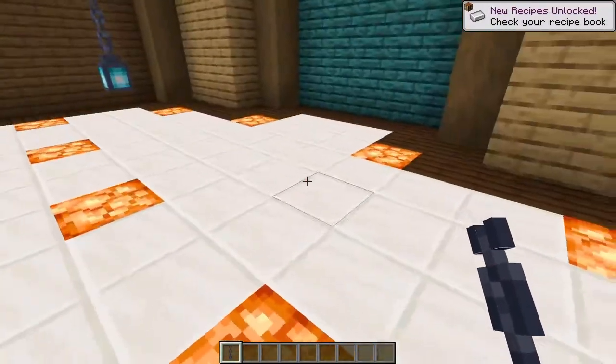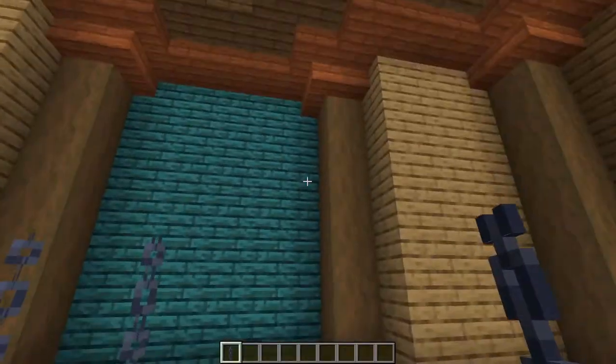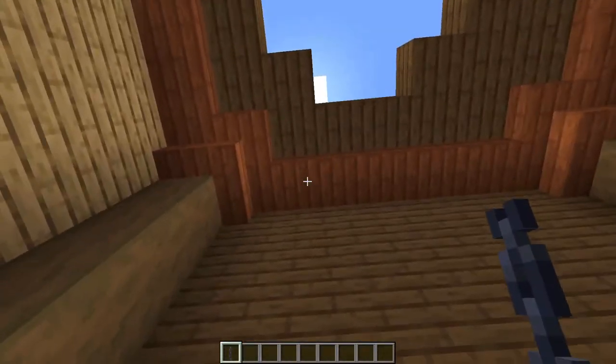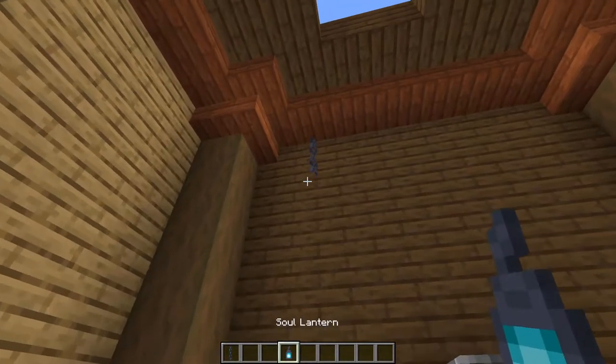And that's how you make chains in the new Nether update. You can use these to put lanterns — it'll hang lanterns and support them — and if you just throw them on the ceiling there, you can throw your lantern on the bottom of it, and it doesn't look too shabby.